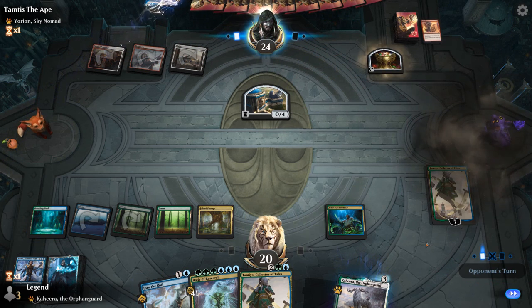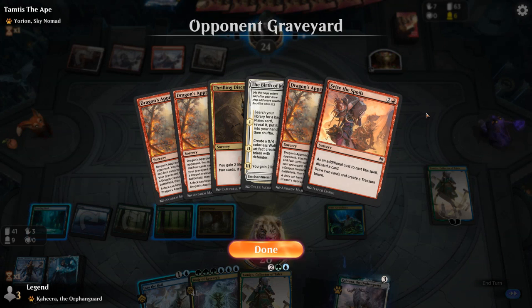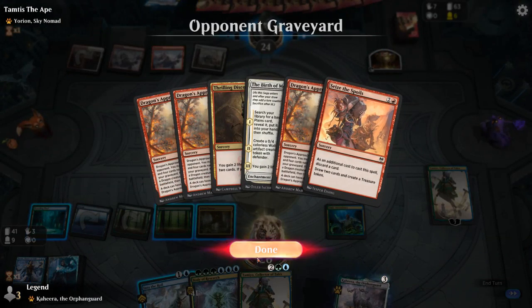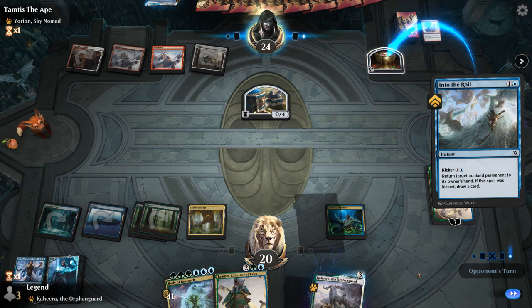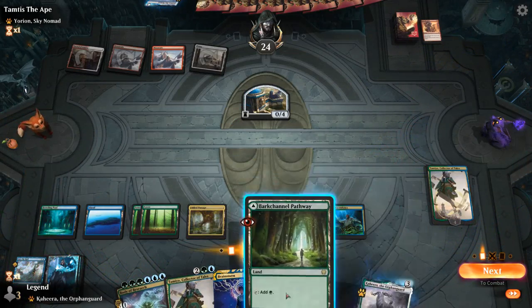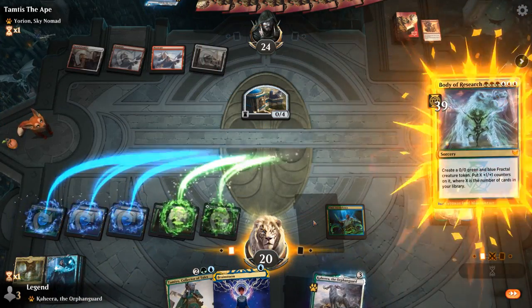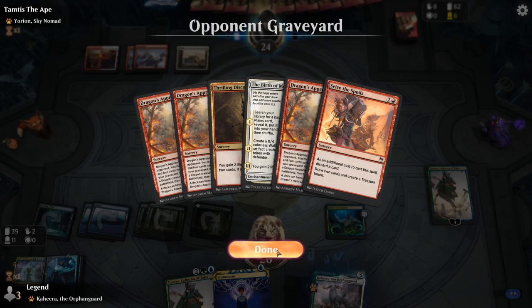Cease the Spoils discards another Dragon's Approach. Our opponent will be able to play whatever Dragon they want next turn potentially. I think I'll just bounce the treasure token to make it more difficult for them to double-spell. We take our draw step, minus on a land, fetch for an Island, and see if they can answer Ascendancy. Currently three copies of Dragon's Approach in the graveyard, so they need a fourth before they can search for a Dragon.